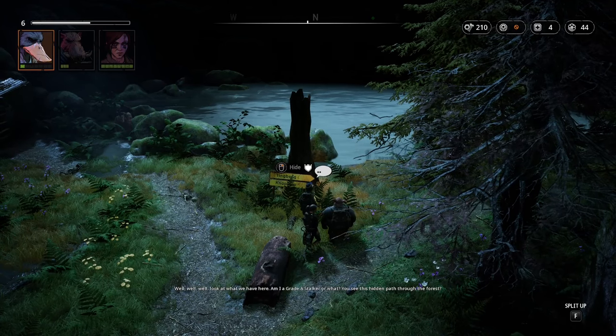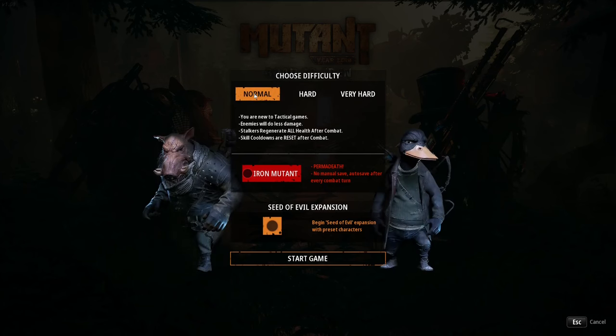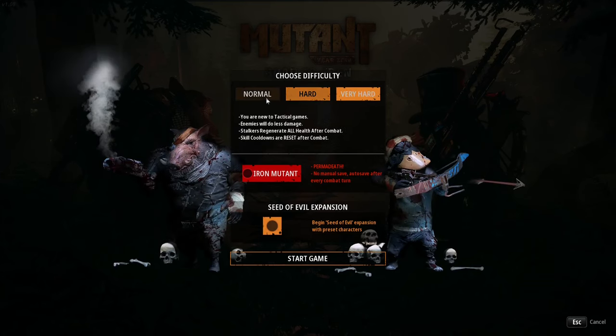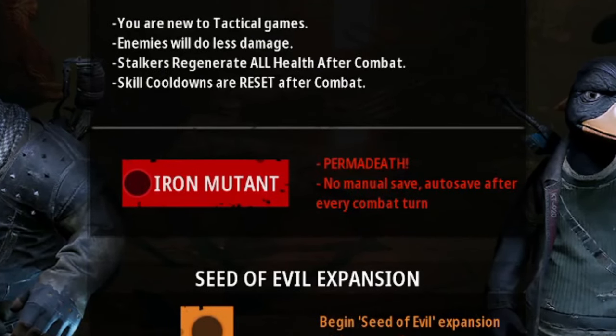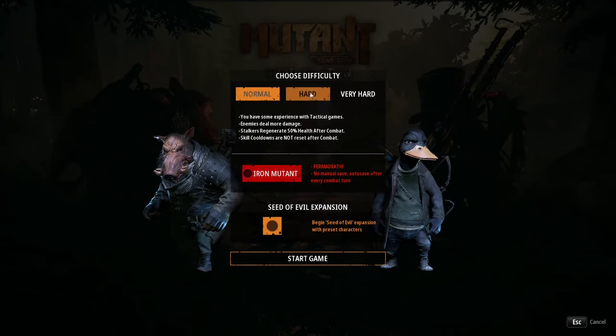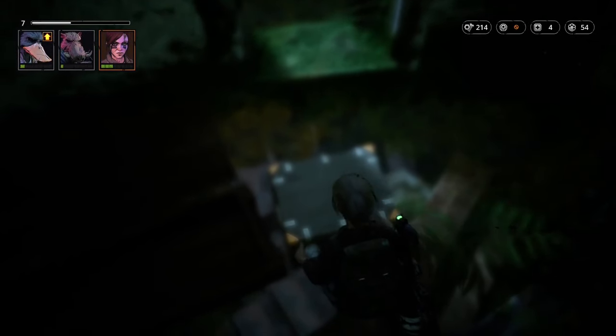Mutant Year Zero Road to Eden makes a really strong statement when it comes to gaming: difficulty creates experience. In Mutant Year Zero, developers give players choices when it comes to difficulty settings — medium, hard, and very hard levels, with very hard being the intended experience. There is also an Iron Mutant mode, which is an unforgiving mode without manual saves. Once your teammate dies, it's permanent. If you combine it with very hard difficulty, then you have my respect.